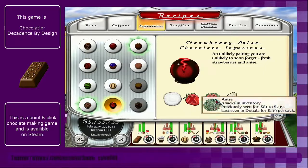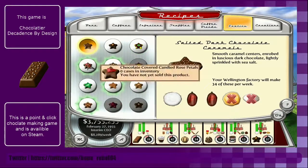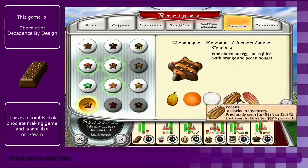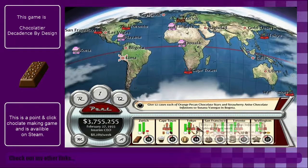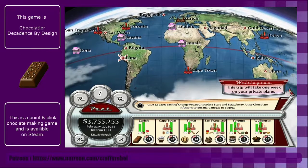We just need strawberries and anise. We've got everything - cool, so we can start on those. We actually want to buy the strawberries in Wellington, so we will buy those in a moment.